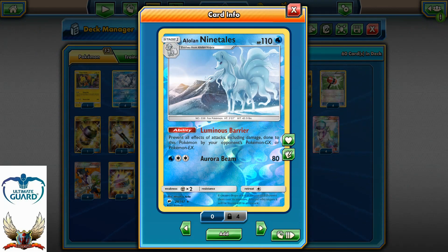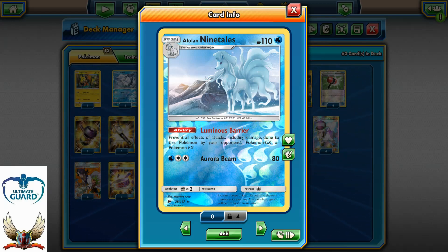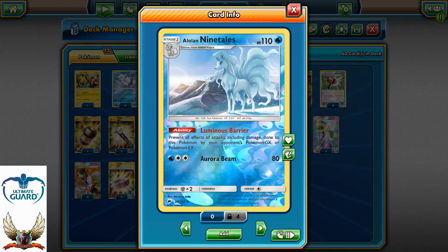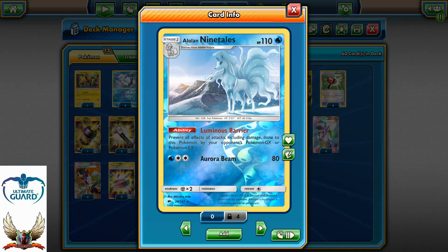Let's take a look at the Alola Ninetales from Burning Shadows. Its Luminous Barrier ability can prevent all effects of attacks, including damage, done to this Pokemon by opponent's GX or EX Pokemon. Aurora Beam can go for 80 with Water energy and Double Colorless Energy — not an expensive attack cost, especially with Aqua Patch, which can easily power it up to hit for 80 or 110 with Choice Band.